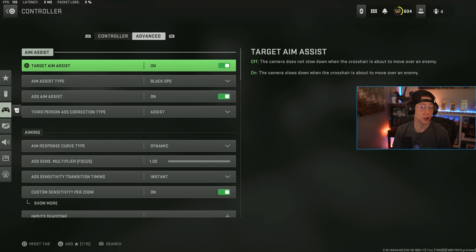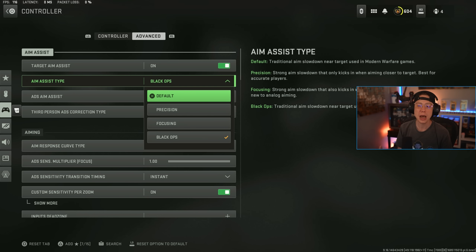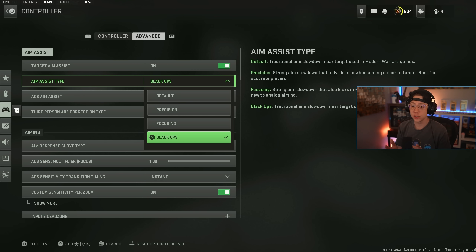In advanced settings this is where things get a bit controversial because it's a lot of aim assist focus. Obviously you want Target Aim Assist on. Aim assist type: most players go between Black Ops and Default — there's not a huge difference between the two. I've played on Black Ops since day one and become accustomed to it. If you've been on Default, I probably wouldn't recommend changing it. Precision and Focusing feel very unnatural, so I wouldn't recommend either of those.